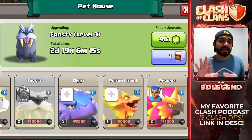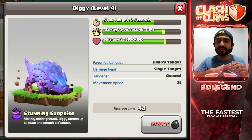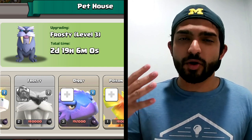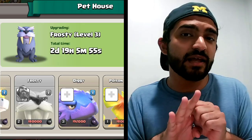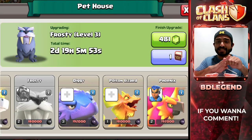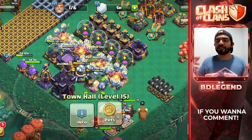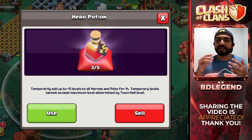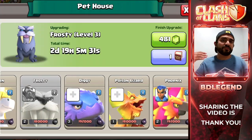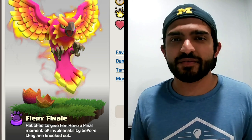When it comes to pets, there are four pets that are clearly stronger than the rest: the unicorn, frosty, diggy, and the phoenix. These four pets are going to be most likely the ones you'll be using, and you probably already have the unicorn at a high level. Go ahead and prioritize frosty, diggy, and the phoenix, and try to put one level on them each and go up that way. This way you can get the most use out of your hero potions during war and clan war league. Once you hit level five, you can go ahead and focus one of those pets at a time, because you want to get those abilities to the next level, which is exactly what we want if we want to dominate at Town Hall 15.